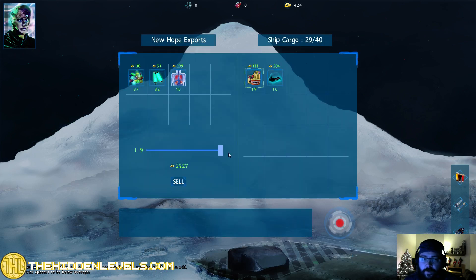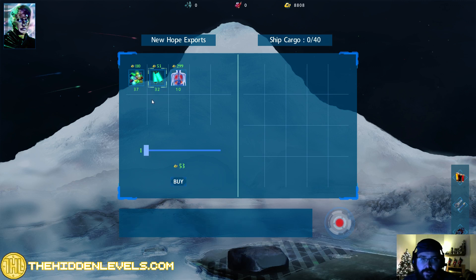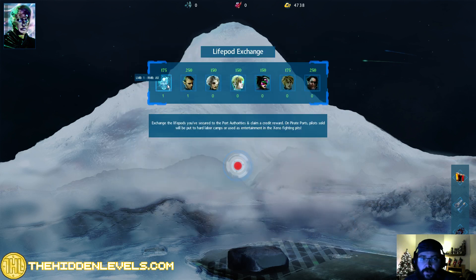They're still paying really well for food - fantastic. And they're paying okay for grav bikes, we'll take them. Their prices are not very good here, but I'm guessing that these neural stems and medicines are going to be in high demand at the next place we go. So let's buy them all. And then we've got an alien and a smuggler of some sort - we get rid of those life pods and they give us money.